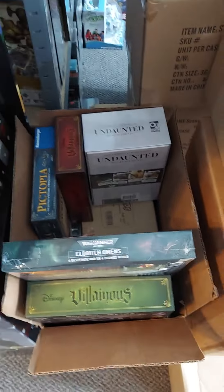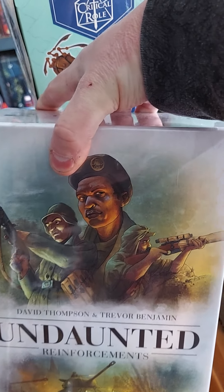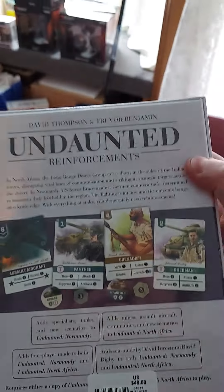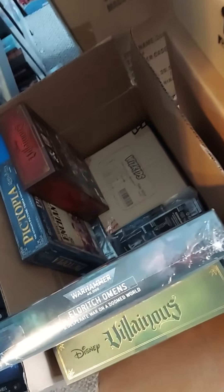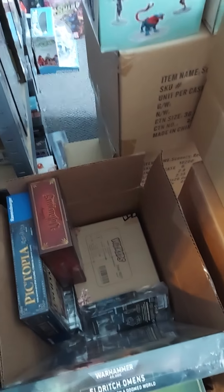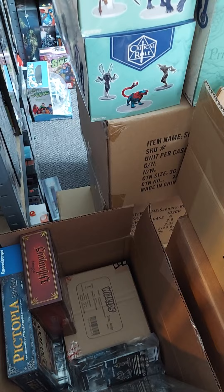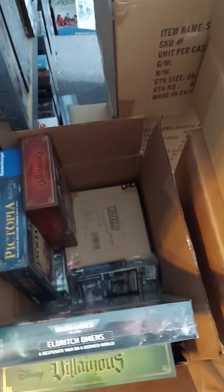Not a ton of new stuff in this week. We did get a few new things. This one's been out for a few weeks — we just finally got it. Undaunted Reinforcements. Undaunted is a World War II card-based game, and this is Reinforcements. It adds some new stuff to the game. It works with the existing North Africa or... I don't remember what the other one is. Stalingrad was announced, but it will be several months before it comes out, as we understand it.